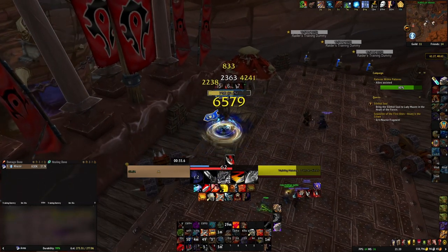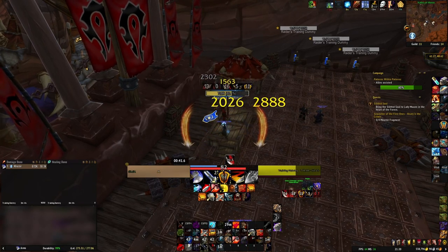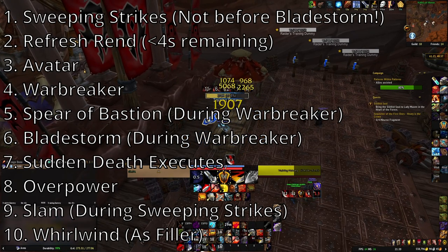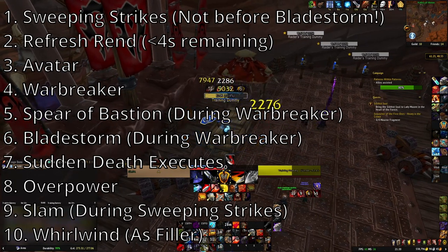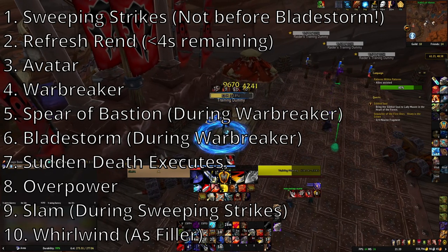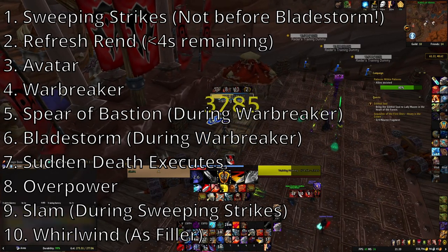For AoE, your ability priority changes depending on how many targets you'll be fighting. For 2-3 targets, your ability priority is: Sweeping Strikes if you are not about to use Bladestorm, Rend if less than four seconds remaining on the debuff, Avatar, Warbreaker, Spear of Bastion during Warbreaker, Bladestorm during Warbreaker, Execute, Overpower, Mortal Strike, Slam during Sweeping Strikes, and Whirlwind as filler.